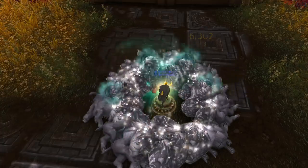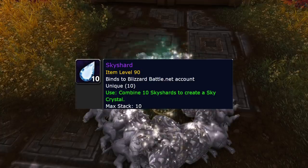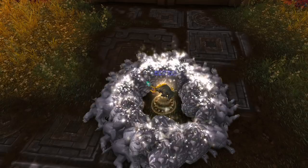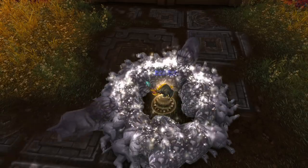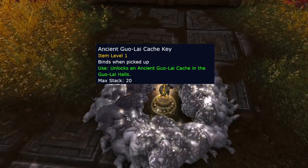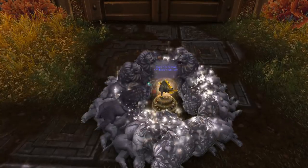Fourth, you get sky shards, which can be very valuable as they can be used to obtain a bind-on-equip mount that you can sell for a lot of gold. Fifth, you get the item Ancient Gaolai Cache Key, which is arguably the most valuable item on the drop table and will also be explained shortly.